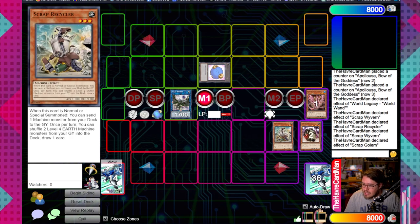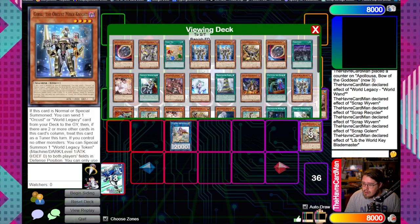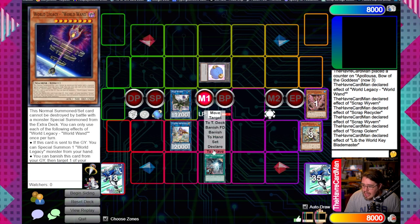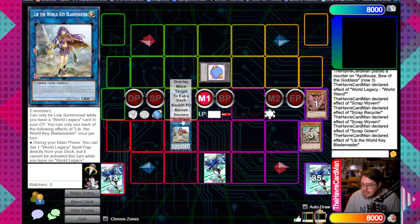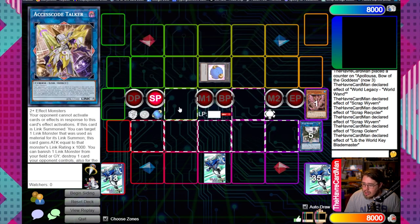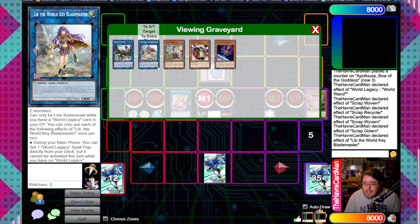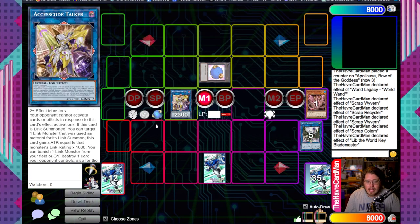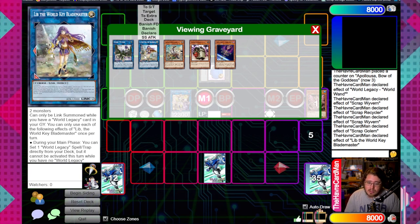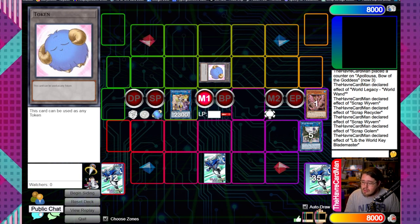This showcases how different combos can be if you're able to keep Wyvern on field - it helps significantly. Link the two away to go into Lib the World Key Blade Master, using her effect once more to set World Legacy Succession. Before activating it, I recommend starting to break the board by linking these two off for Access Code Talker. Chain link 1: Lib, Chain link 2: Access Code - your opponent can't respond. You get a 4300 Access Code Talker and a non-targeting shuffle on Lib that can't be responded to.